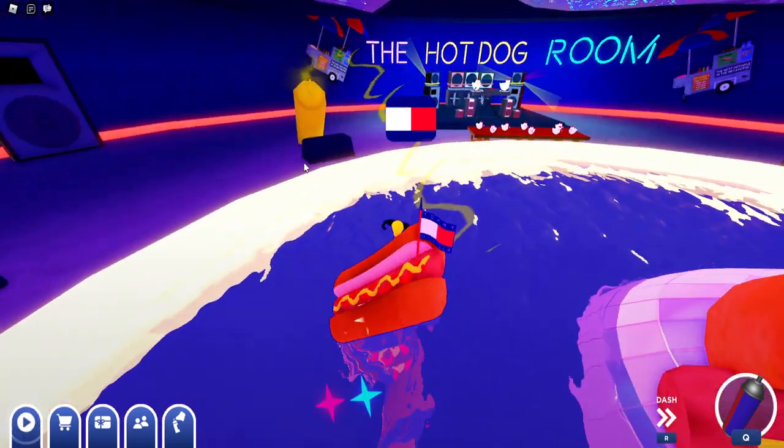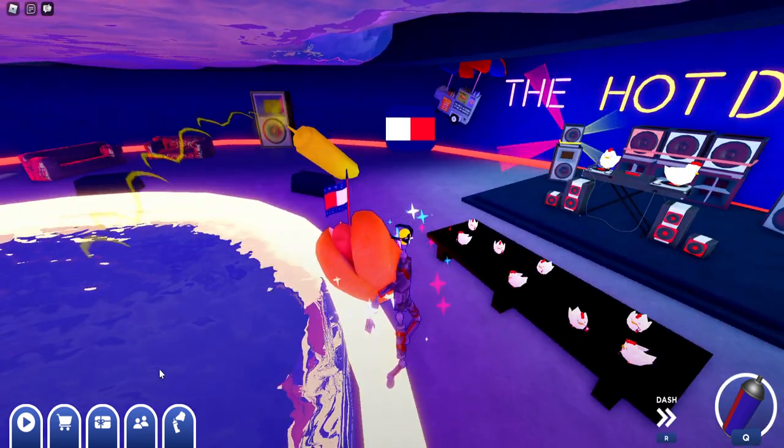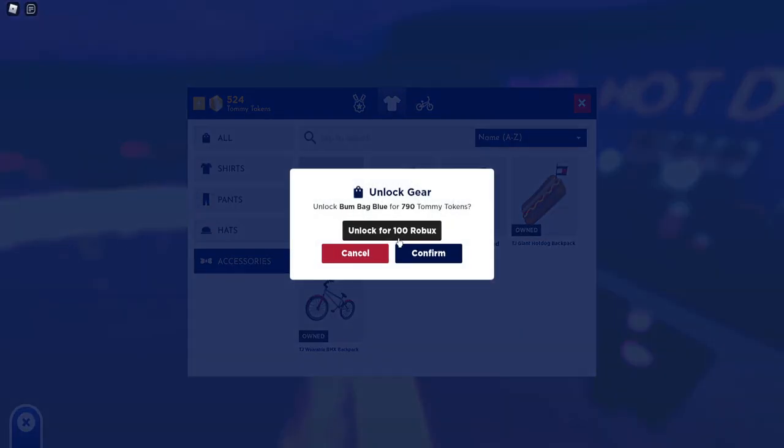There you go — got the hat! So now we have the burger hat, the fried foam finger, the two emotes. If you want to get the other prizes and actually farm the game and gain tommy tokens by doing other stuff, you can see that these are the accessories you can just buy for tokens.